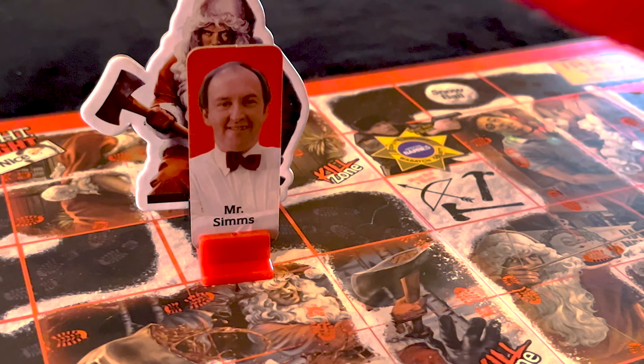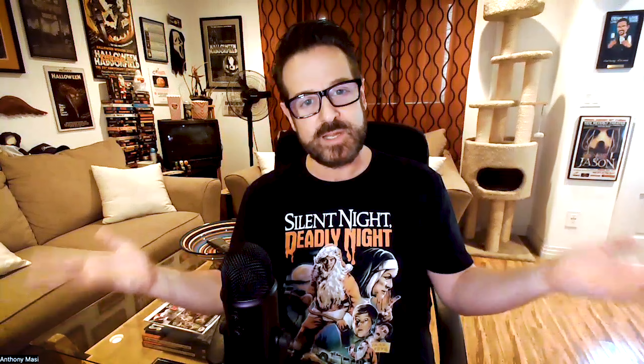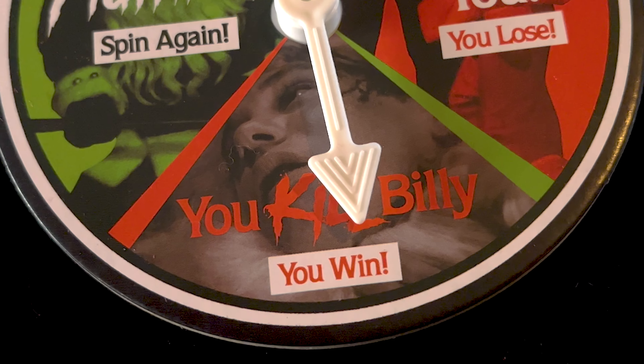Three things must happen in order for you to stop Billy. First, your character must be standing on the same space as Billy, either on your turn or another player's turn — it doesn't have to be in a kill zone, it can be anywhere on the board. Two, you must have a weapon. And three, when you flick the kill spinner, the arrow must land on the section that says you kill Billy.